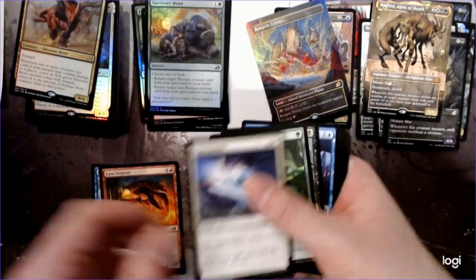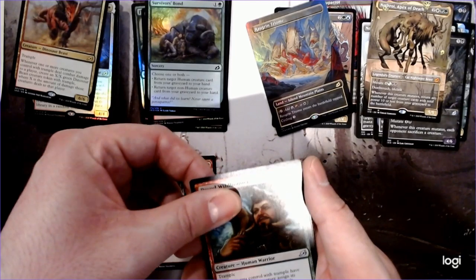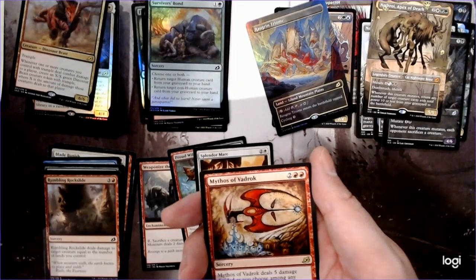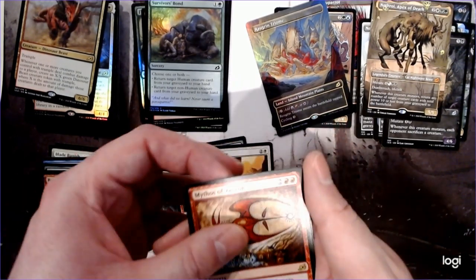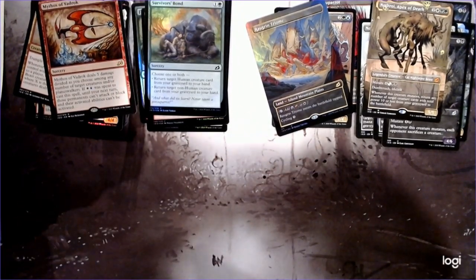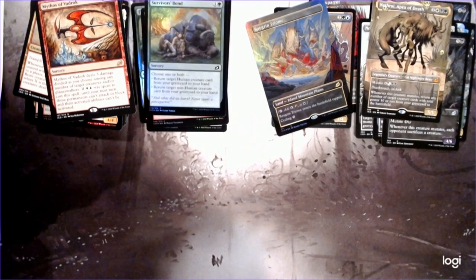Weaponize the Monsters, Trample Lord, Life Encounter, Mutate Guy, and a Red Mythos — this deals 5 damage to a creature or Planeswalker, and then if you paid Jeskai colors, they can't attack or block and activated abilities can't be played. It's okay. The fact that it's not instant means you obviously can't be doing this at combat to kind of stop your opponent from attacking until your next turn. You can still do it, but it just won't affect anything they play with haste.